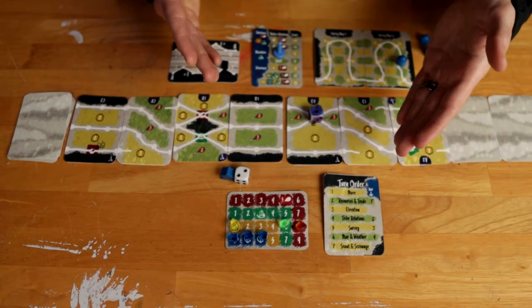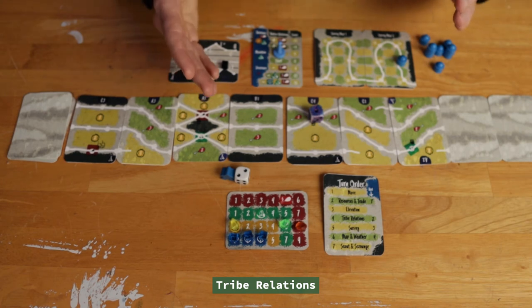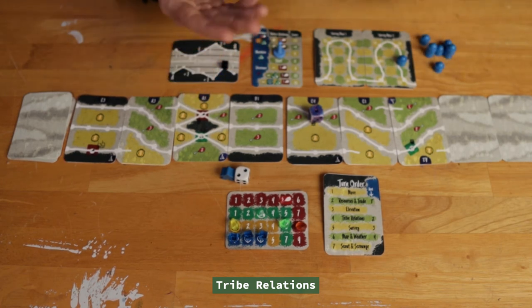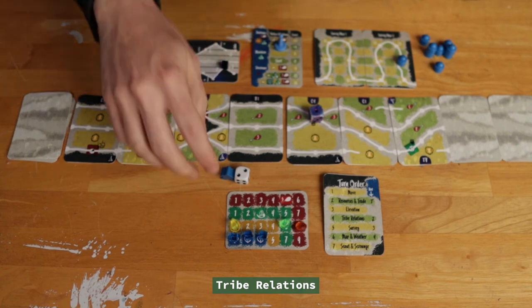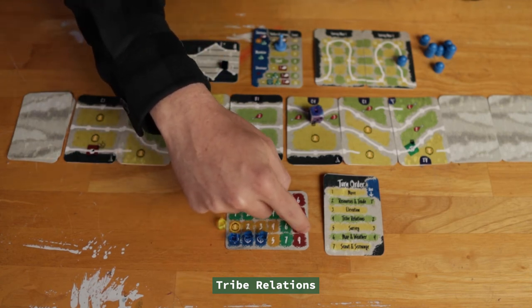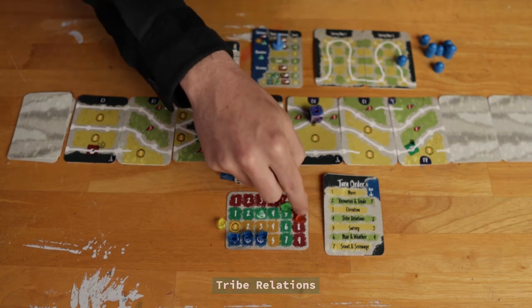Next is Tribe Relations. Since I'm on a card marked as tribe territory I have to decide if I'm going to improve, maintain, or hurt my relations with that tribe by spending resources. Since I have quite a bit of resources right now I'm going to improve it — I spend one pelt, one supply, and one food — and I've moved up to a level where I actually get one food back, which is wonderful.